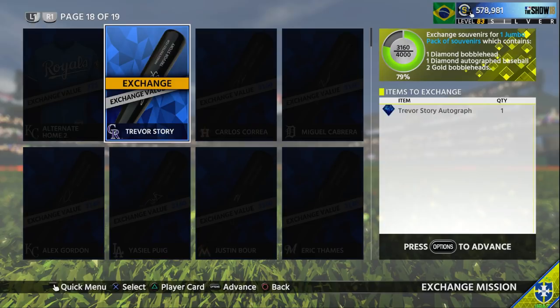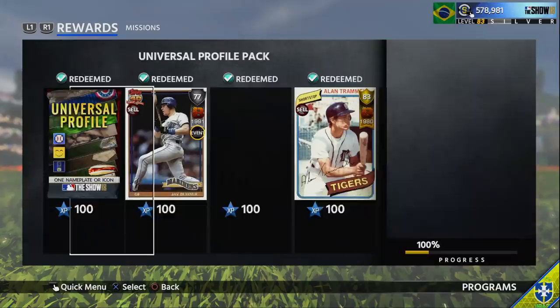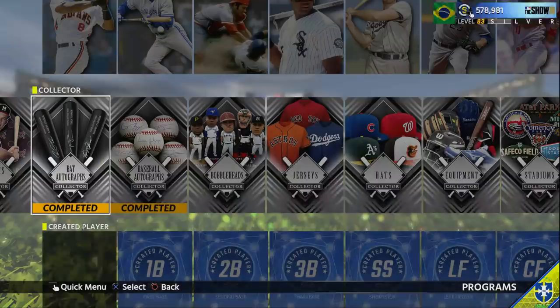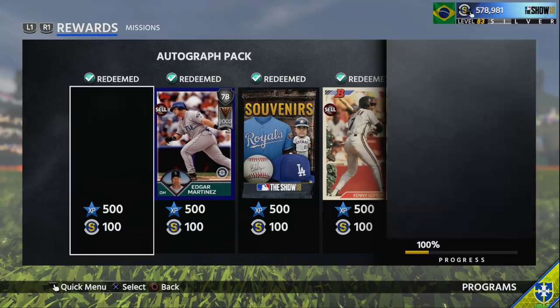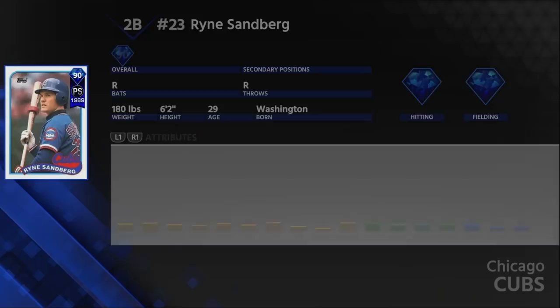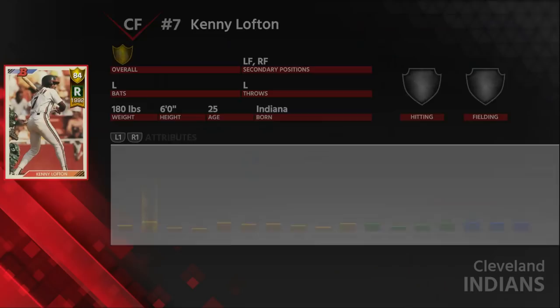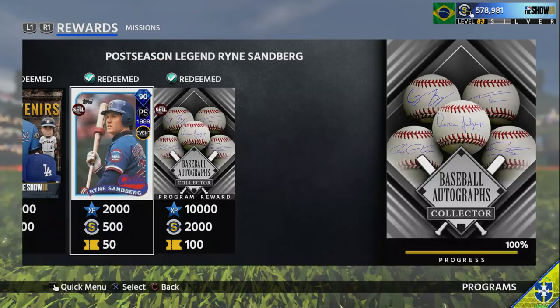The Ryan Sandberg program - that's actually a moneymaker, and a really good way to make stubs. These two programs kind of go hand in hand and you can complete them simultaneously. Ryan Sandberg costs about 58,000 stubs total - it actually costs about 61K but you gain 3,000 stubs throughout the program. You also get three souvenir packs and an autograph pack, along with Kenny Lofton. Sandberg himself has about 75-70 power, 85-95 contact, 90 fielding, 70 speed - a pretty good second baseman, one of the best in the game.